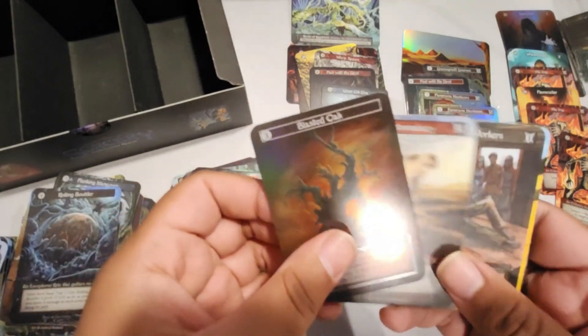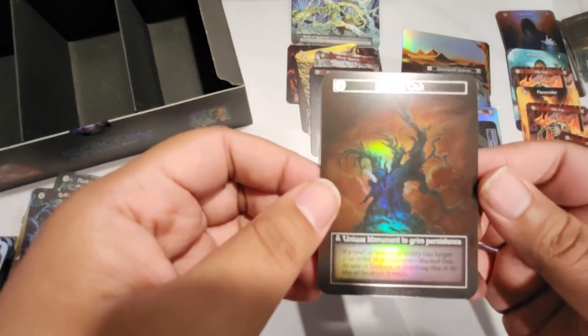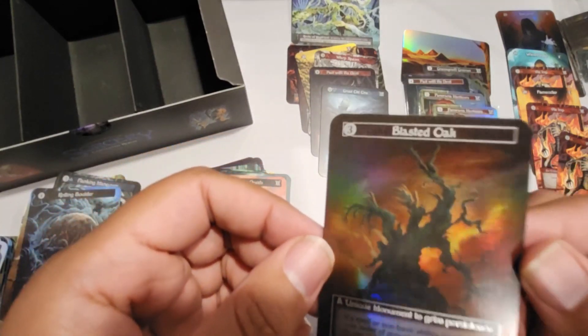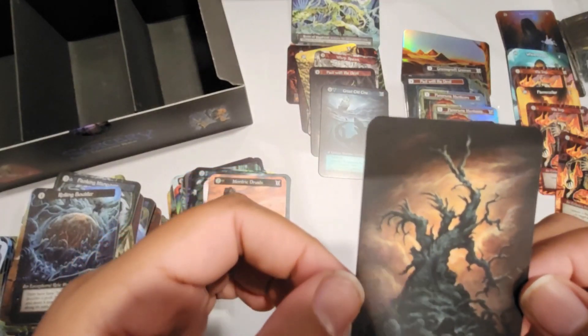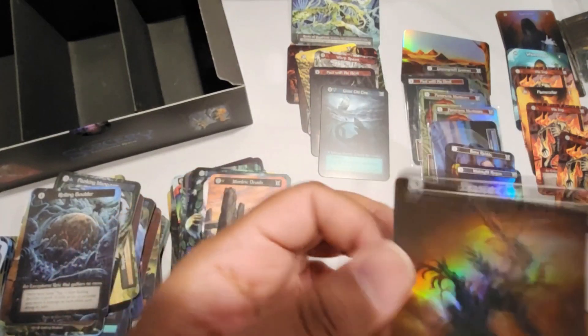Last pack magic — all right, let's take a look at that. Here behind the text box. It's a pretty wicked tree. Love it.